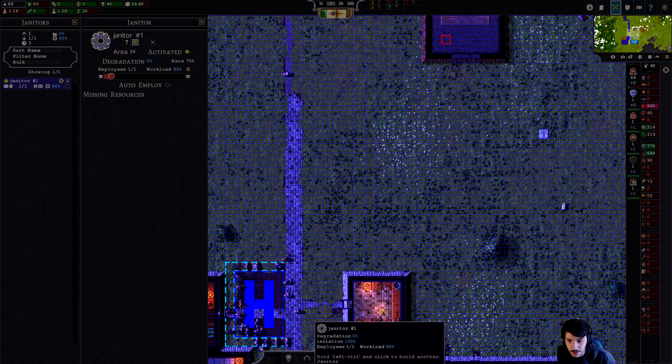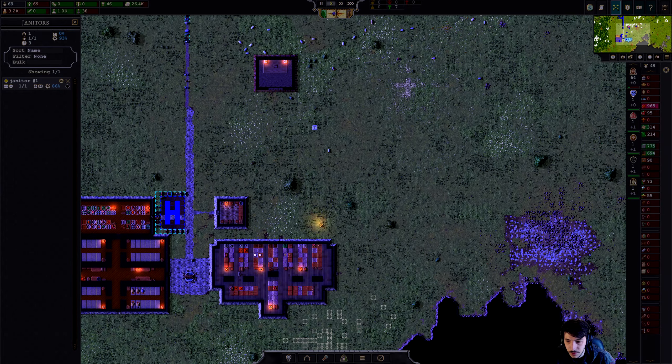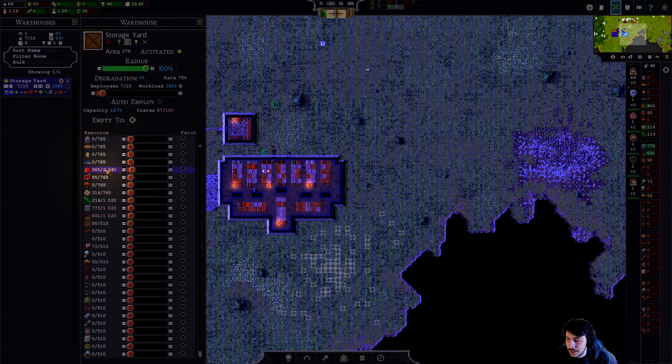We have one employee working on this road, and four hunters which is producing a fair amount of food. We can store a little bit more fruit in here. Basically what I'm doing is assigning a certain number of crates — each time I tick it, it's one crate. Eight percent means eight crates, and each crate holds 255 units. We can allocate and sort of create whatever storage systems we want, but the storage yard is going to hold everything.